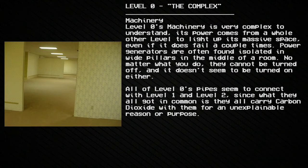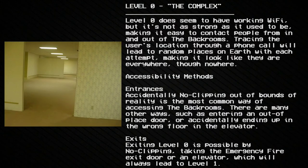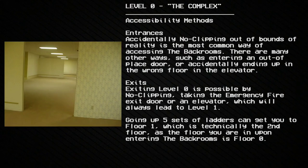No matter what you do, these generators cannot be turned off — and they don't seem to be turned on either. All of Level 0's pipes seem to connect with Level 1 and Level 2, as what they all have in common is that they carry carbon dioxide for an unexplainable reason. Level 0 does seem to have working Wi-Fi, though it's not as strong as it used to be, making it easy to contact people from in and out of the Backrooms. Tracing a user's location through a phone call will lead to random places on Earth, making it look like they are everywhere — though nowhere.